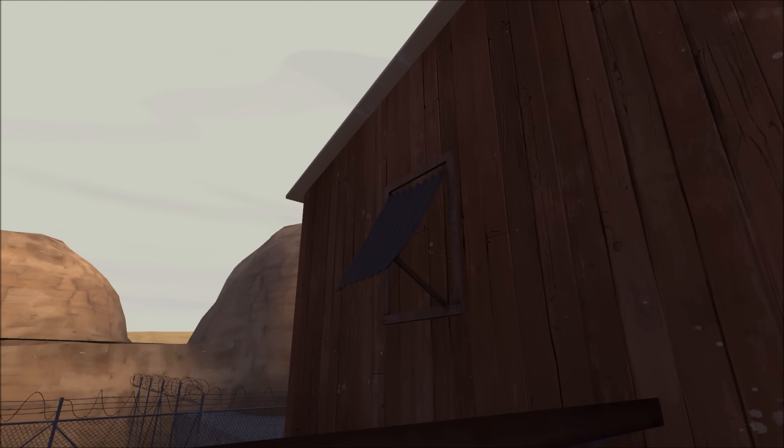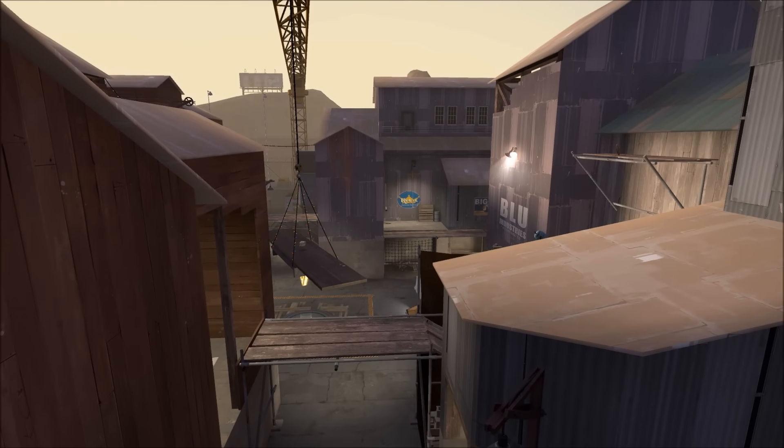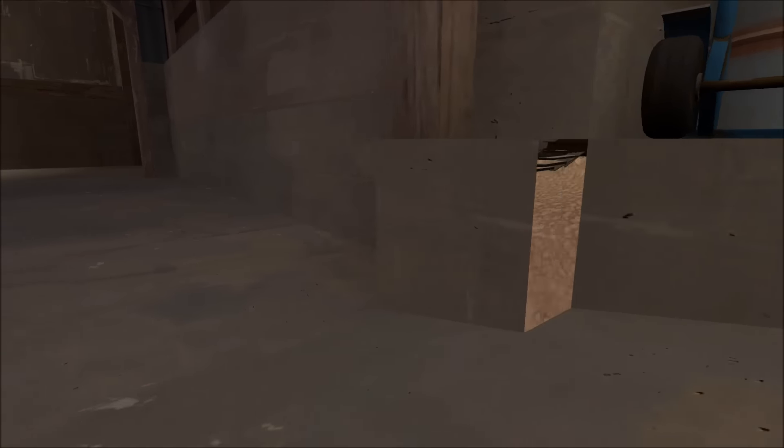Now here's a weird small detail — there probably should be a hole in the wall over here, functionally wise. But perhaps the most noticeable detail of them all is this one area here where you can see through the world. This one's probably due to using the no-drop texture rather than the correct texture.